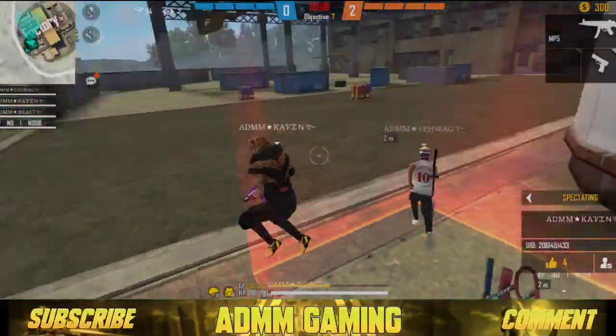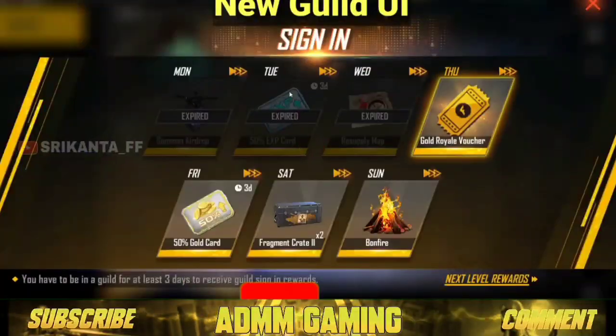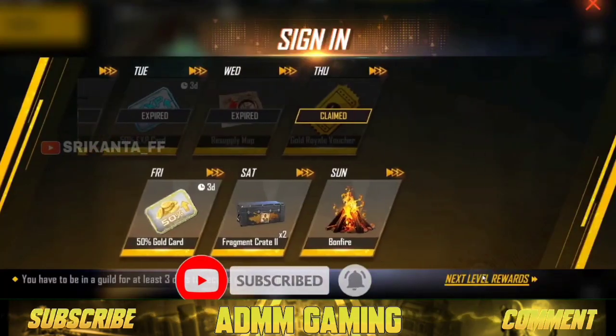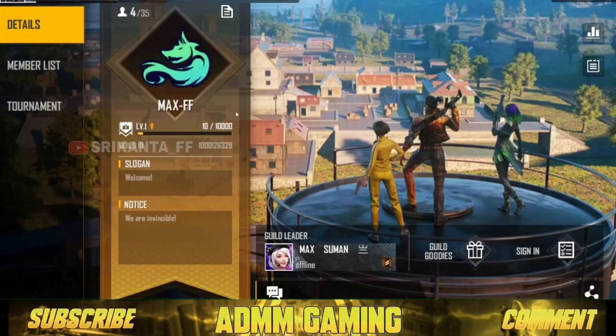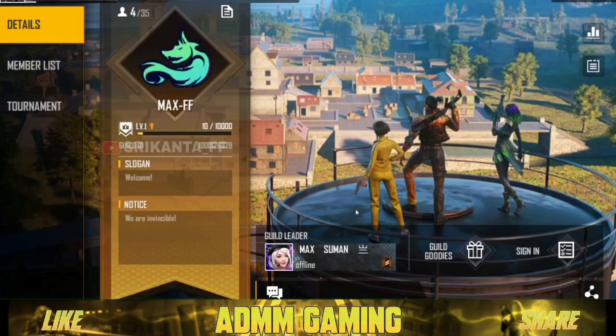What we have here is we have some guild, we have some new looks, and for Free Fire we have a lot of new looks. And for guild, we have a lot of new looks. So we will now change the world now and we will see that the series is different. We have a sign-in, a rewards page, a team, and guild members.